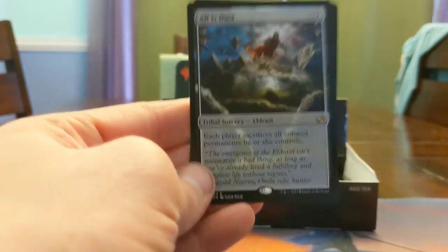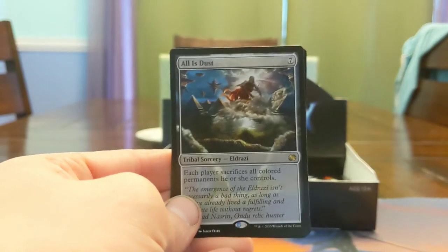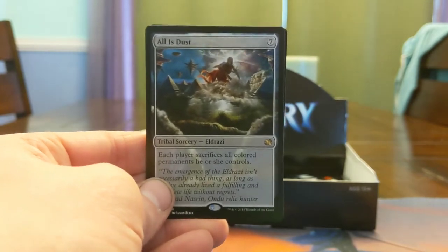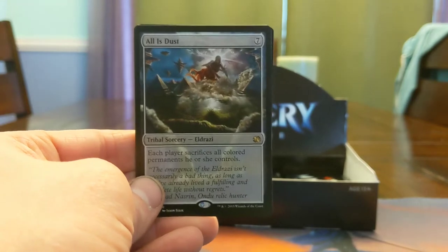All is Dust — beastly card. Each player sacks all colored permanents they control — get dunked on. I've died to this card. Jon has killed me with this in Eldrazi Tron a bunch of times. This card's freaking sweet — some of my favorite flavor text in all of Magic.